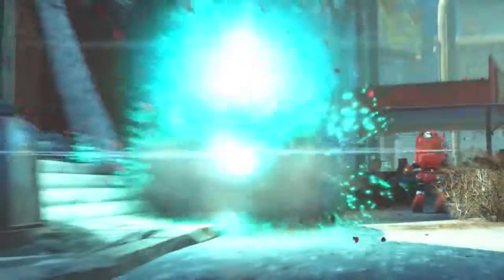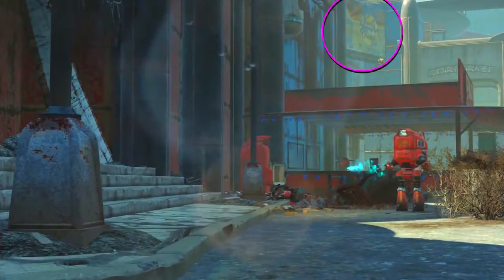Up on a sign it says 'Nuka something' in yellow with what looks like a yellow bottle half cut off by a building. Normally Nuka Yellow would be Nuka Victory, but underneath 'Nuka' it clearly doesn't say Victory — it looks like it starts with an F. I can't make it out; it's driving me insane. If you can identify what it says, please let me know.